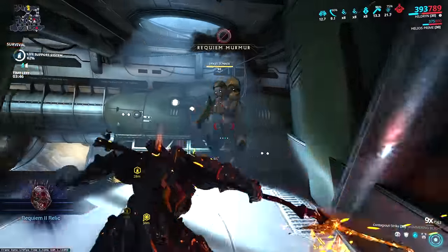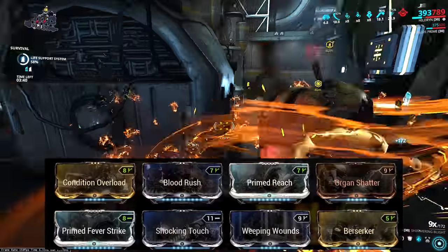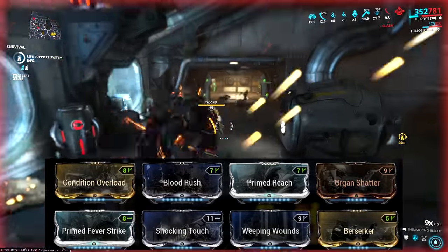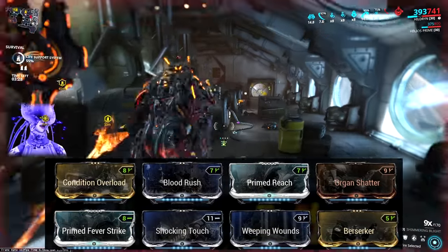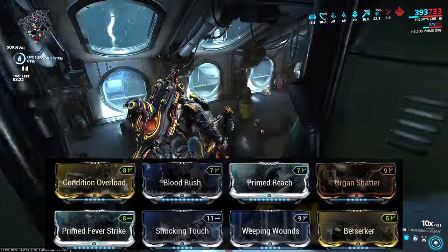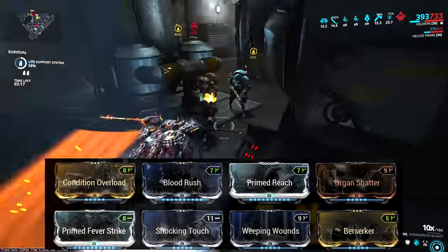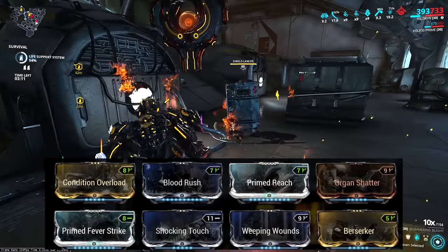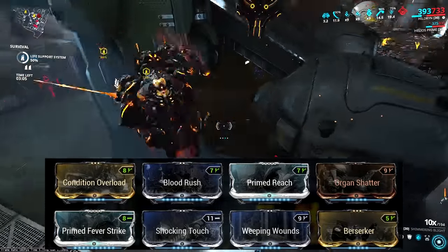Here's the build. The first mod is going to cause some debate, so let's talk about it: Condition Overload. Now there are some saying that Prime Pressure Point is a better choice. Unfortunately there's been so much taken out of context, so let's quickly address that. In a straight comparison, Prime Pressure Point is 165% more damage, while Condition Overload is 120% per status proc inflicted on the target. So at 0 procs and 1 proc, Prime Pressure Point is better. However at 2 procs onwards, Condition Overload takes over.